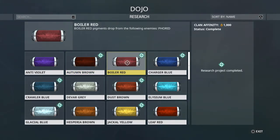Boiler Red drops from Fomorian. Fomorian is when they have invasions — it's all infested and they take over the usual boss node, because Fomorian is a boss. But it's usually not too hard; you can do it by yourself or with a crew, it doesn't really matter all that much.